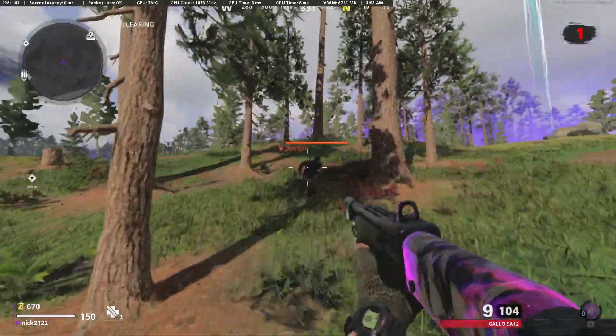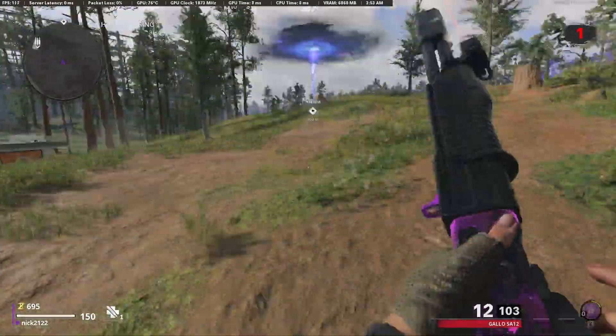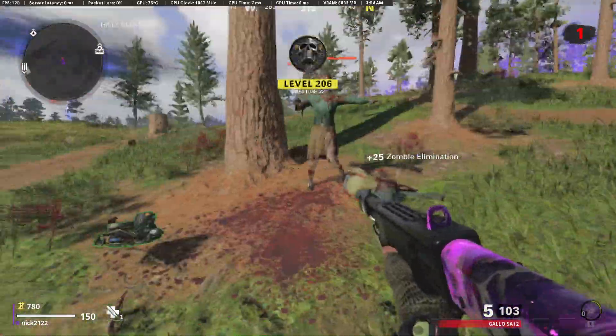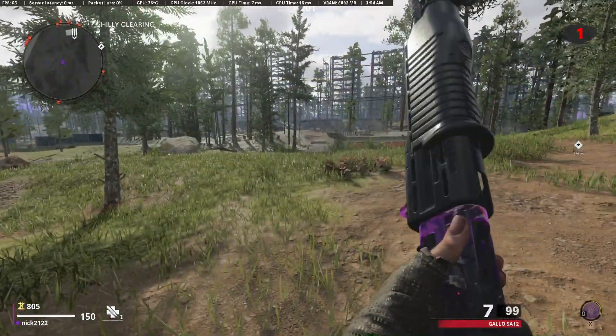First, we'll talk about a couple of things that could be done across any map. There are about three or four documents for Outbreak for the launch Season 6 Intel. In order to get the documents, you just have to kill special enemies, and there is a chance a document will end up dropping.